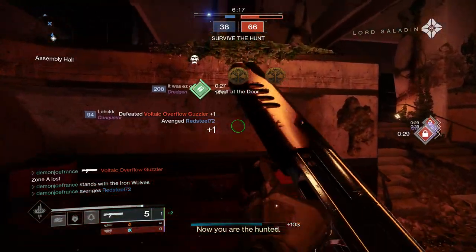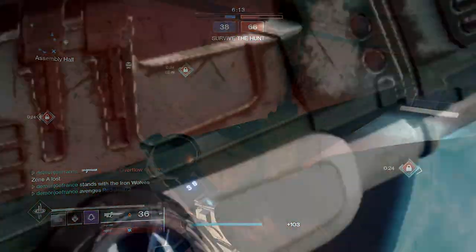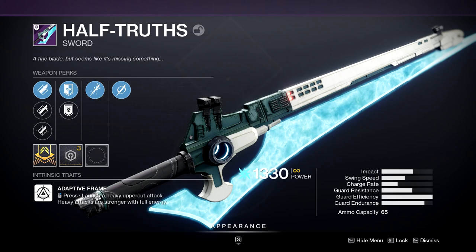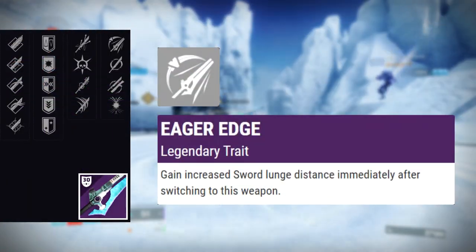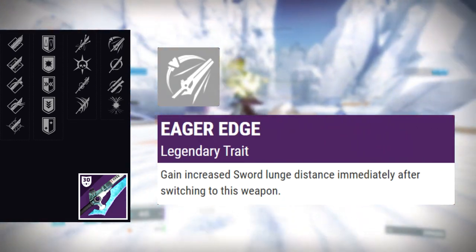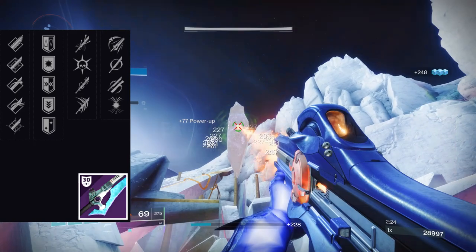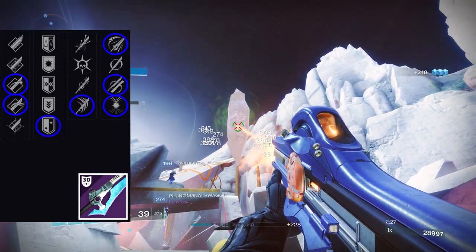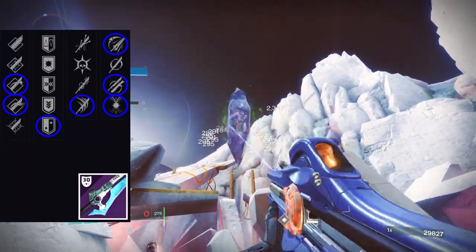Moving on, we have the Energy Sword from Halo — or at least half of it — the Half-Truths Adaptive Frame sword. Basically, you can use it to yeet yourself across the map with sword skating. It comes with a new perk called Eager Edge, which gives you more lunge just like an Energy Sword, except in Destiny you can sword skate with it. With a roll like Jagged or Honed Edge, Swordmaster's Guard, Relentless Strikes, and Eager Edge, you're looking at the best possible roll on this thing.